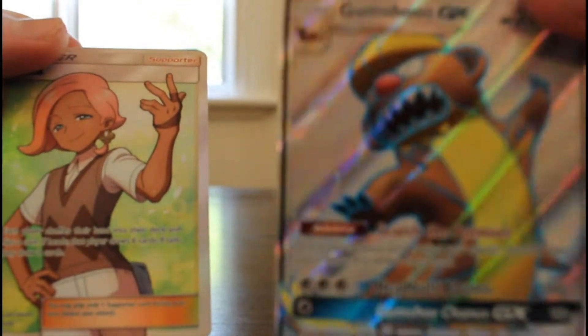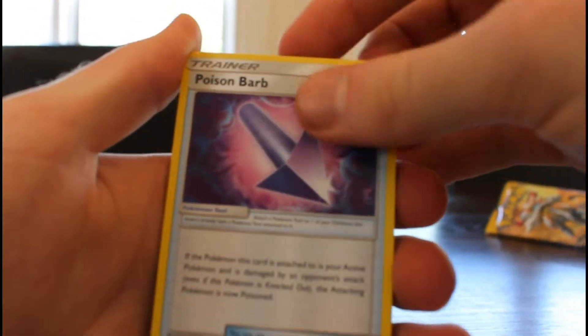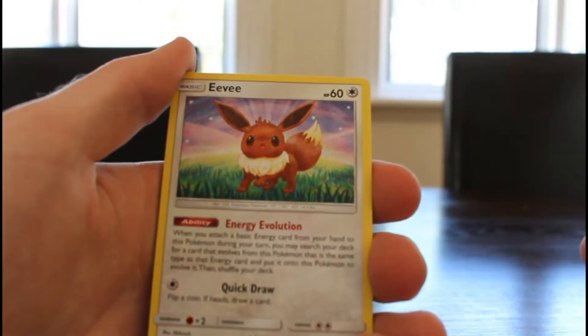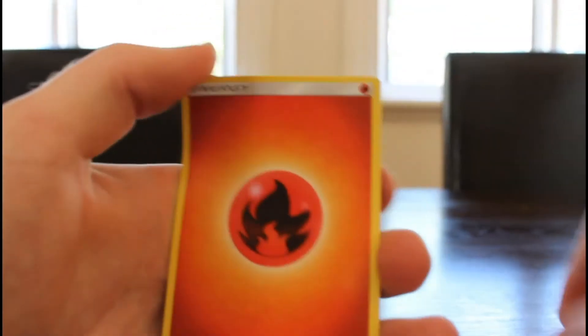What do you guys think? Tauros GX — that looks awesome. Cool, we'll move on. So we've got about three more packs each. Let's get into this. Straight into the code — Team Skull Grunt, a Poison Barb, Charjabug, Pikipek, another Eevee, Psyduck, Spearow, Dratini, Reverse Holo Wingull, a Lanturn, and a Fire Energy. Nothing really standout there.